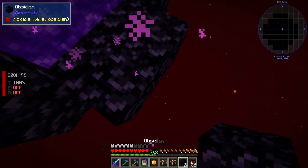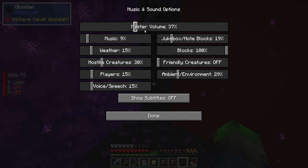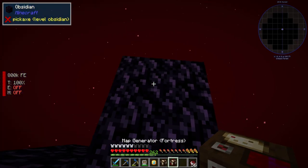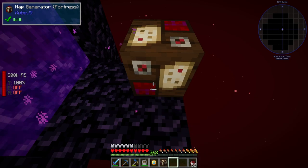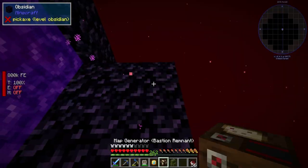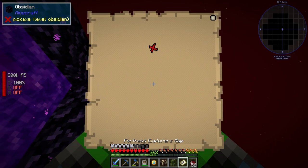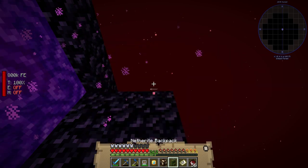We are back in the Nether. That portal is so stinking loud, holy crap. Map generator — this is a fortress one. So that was picked up by our backpack. There's our fortress.